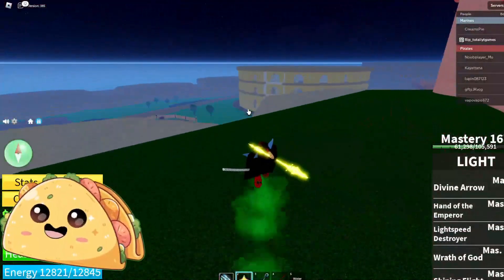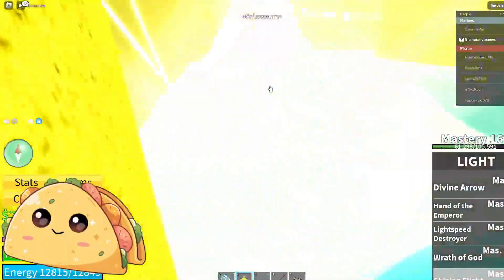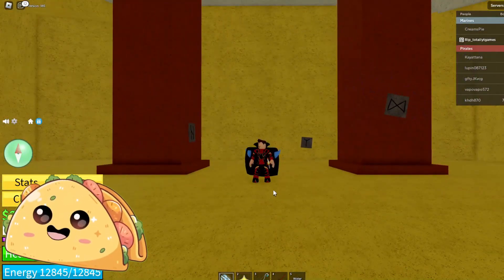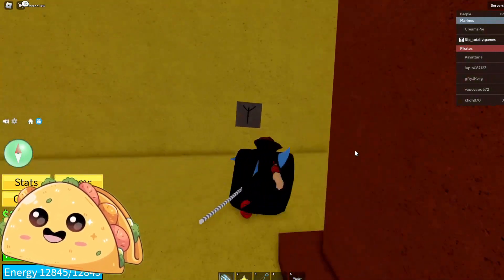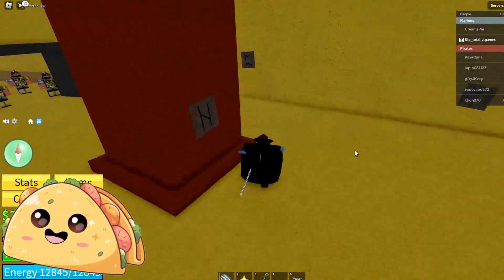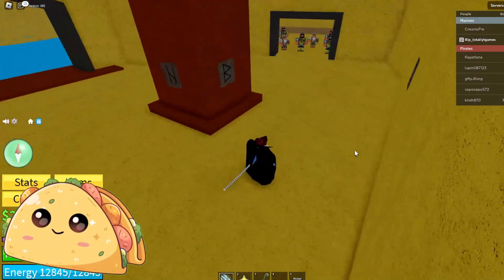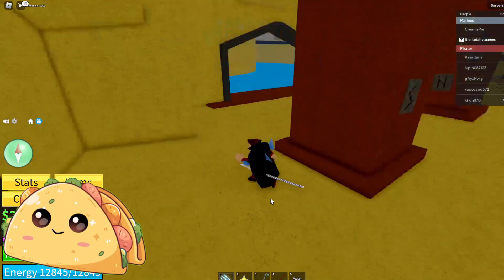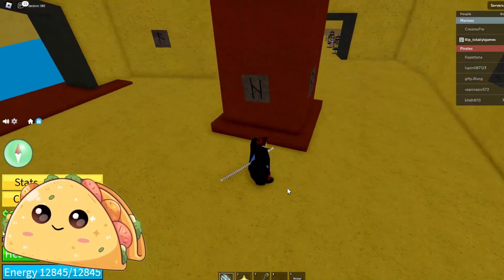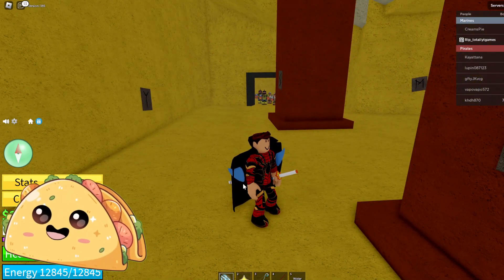Now we're just gonna head back to coliseum. Go right here and then go through this little hole right here. What you're gonna do is go right here and hit this one, then go hit this one, then right here hit that one, then hit this one. Go over here and hit that, then hit these two, and bam.